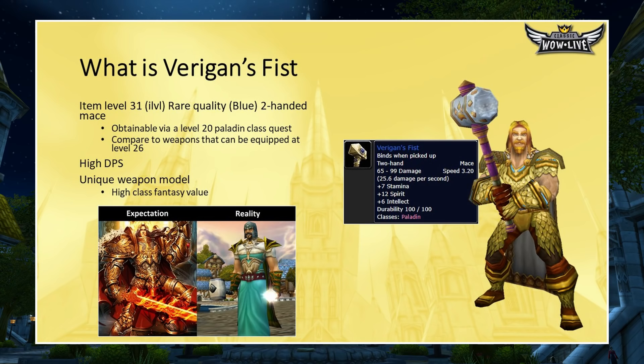What is Varigan's Fist? It's a level 31 item level, rare quality, blue two-handed mace. This is obtainable to Paladins as low as level 20 via a class quest chain. This two-handed mace is comparable to other weapons equippable at level 26. It has high DPS and a really unique weapon model.